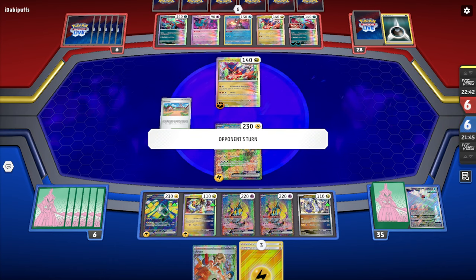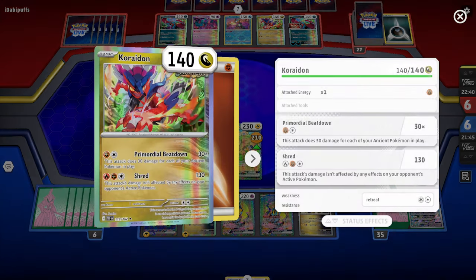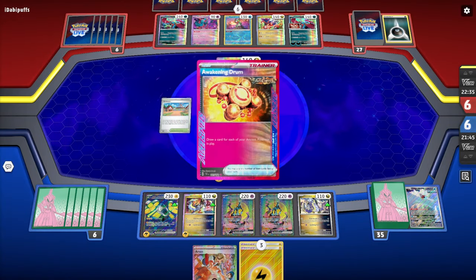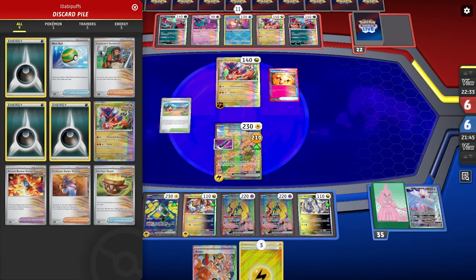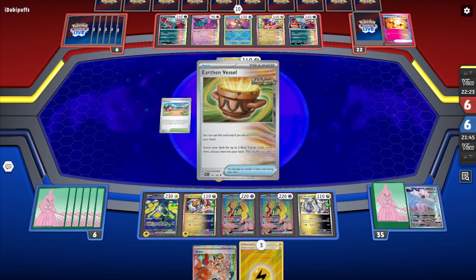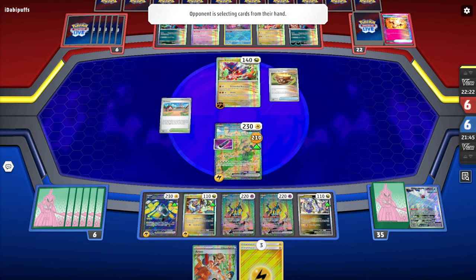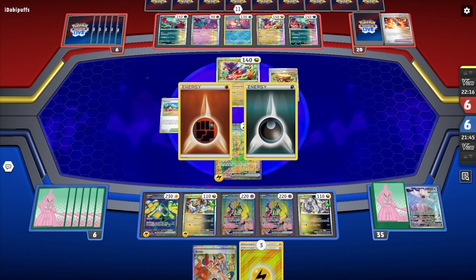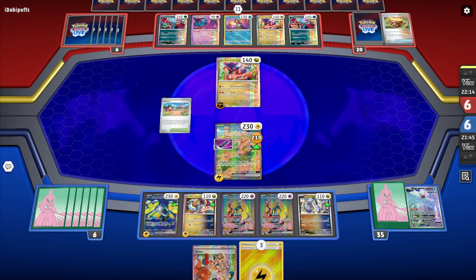We call the turn to buy some time. Primordial Beatdown does 30 for each card they've drawn — and they discarded a ton. Look at how many ancient cards are on their discard pile. We probably lost this — not going to lie — and that's okay, win some lose some. I had a couple of pretty big misplays and that's probably why we're losing.